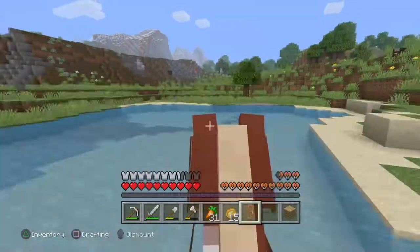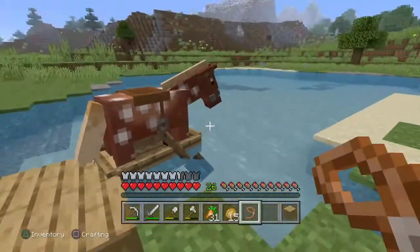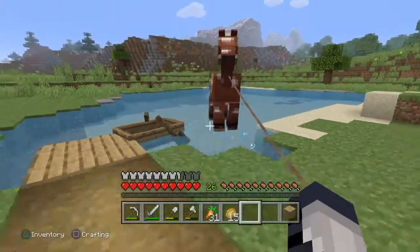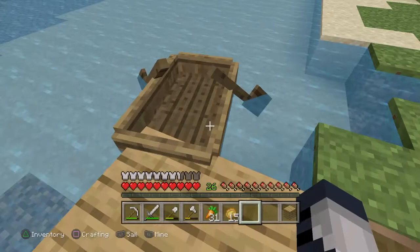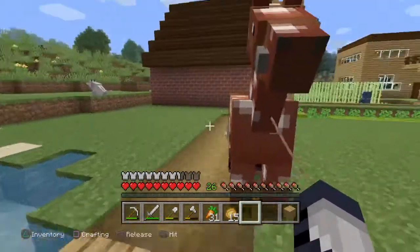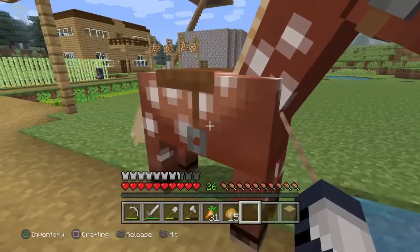Pretty similar — he'll jump right in. I don't think you can ride with a mob as big as a horse, but what you could do is if you have a second boat and get the horse into a boat, you could still have the lead attached and it'll follow you on that boat if you're traveling long distances.